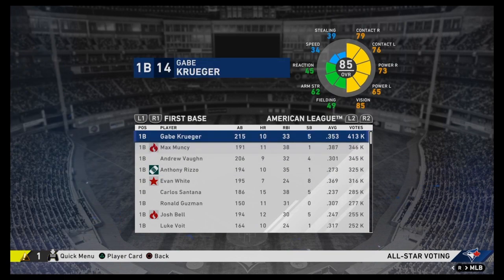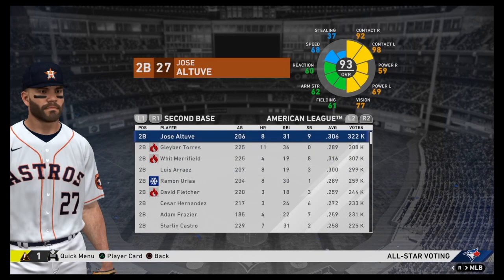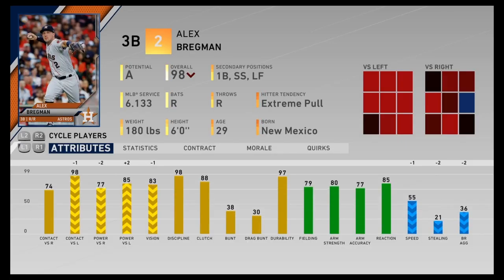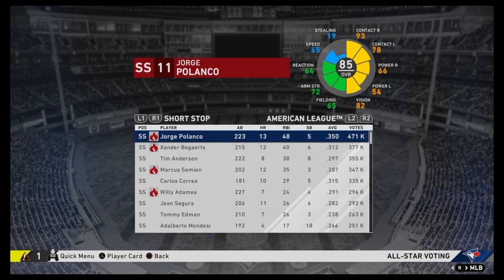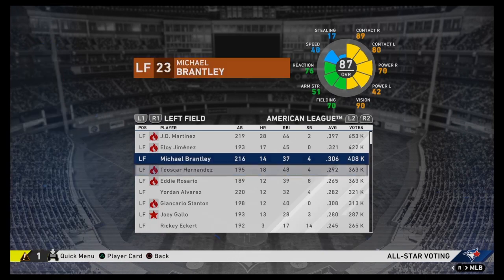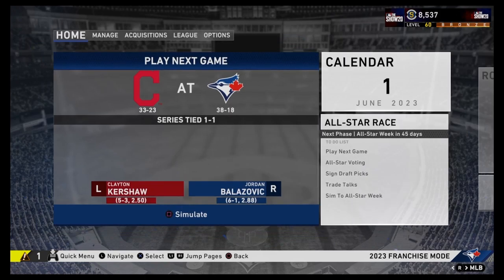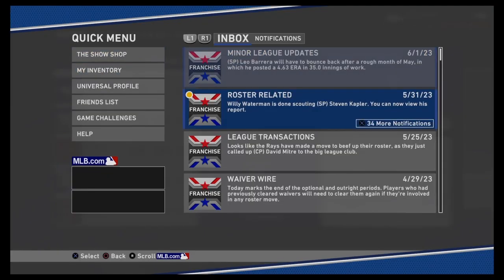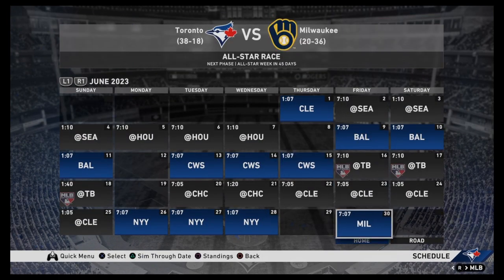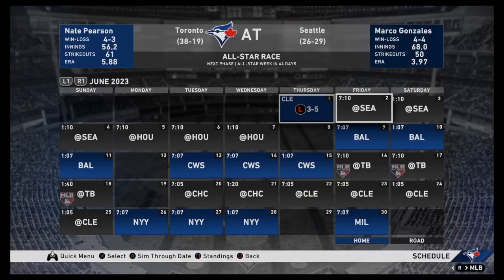Kruger is leading the way and even Anthony Rizzo is there too. I don't think we're going to have anybody there for us - Guerrero is there but it's going to be hard to beat Bregman. Tommy Edmund in the shortstop position, Teoscar is there in left field. George Springer and nobody else for our right fielder. Let's go to the all-star break and that will finish this video off - lots more to worry about.